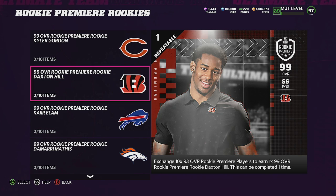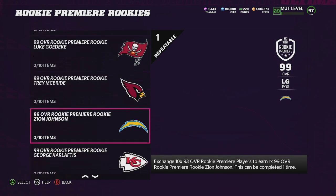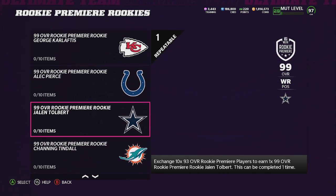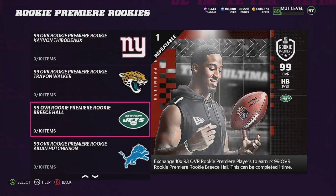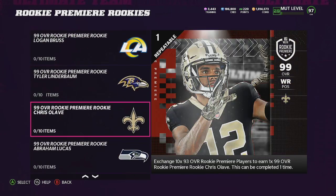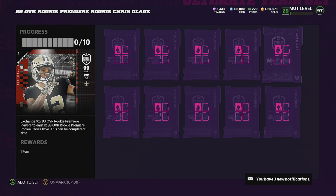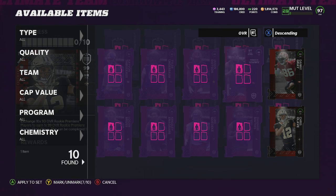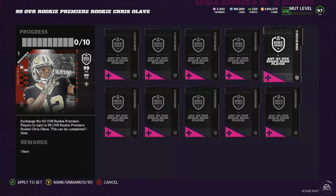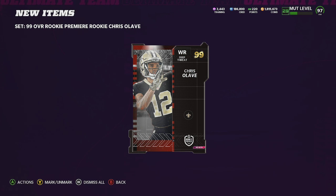Who do we want to use ours on? Since we're Who Dat Nation all day every day — the Trey Way — we're going with Chris Olave. What you would do with the 93s you get: put them into the set. There he is — 99 overall Chris Olave.